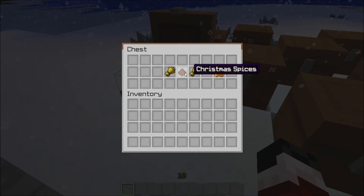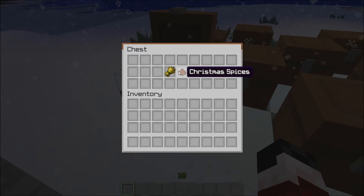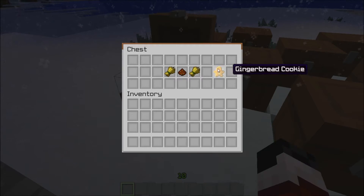What you do is take wheat and Christmas spices — I'll get to Christmas spices in a sec and new mobs — you put Christmas spice in there and some wheat, and you get a gingerbread man!